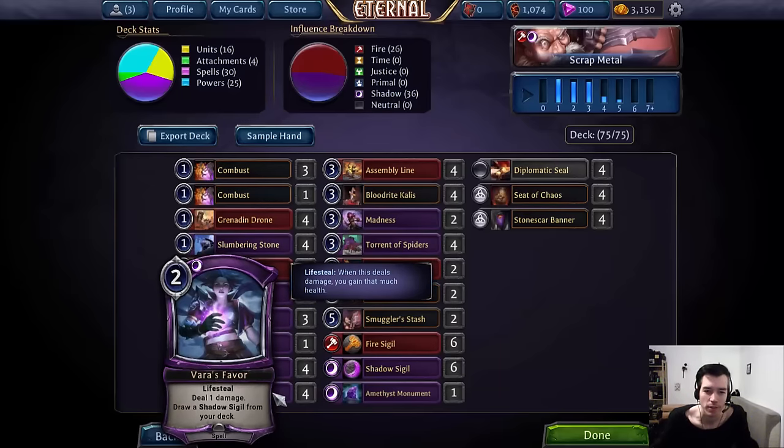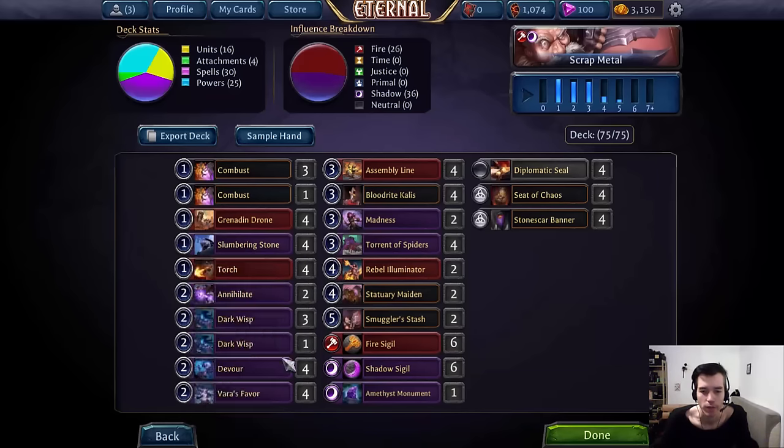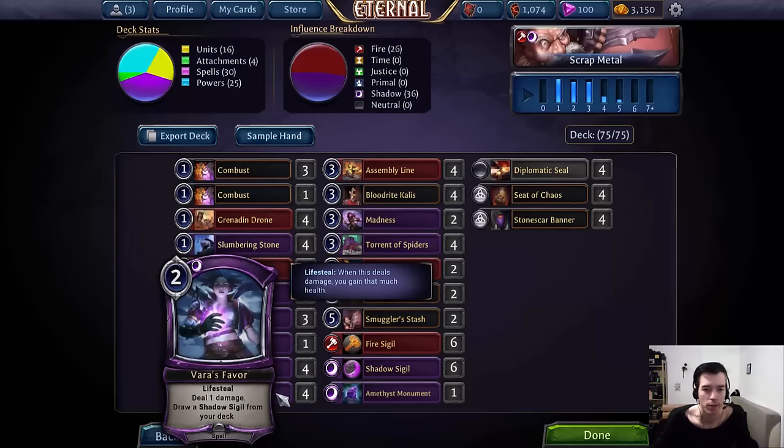Next we have Varus Favor — basically a spell-land, spell-power in this deck. 29-ish seems to be a good number of power so far, and you usually have the time and the power to always cast this. Unless you have the rare draw where your hand is all fire sigils. The one damage does a lot — there are plenty of things it can kill. It pops Aegis so we can Combust or Madness things, and it finishes off some weapons. It's a really good power card that adds nice utility on top of being a power.